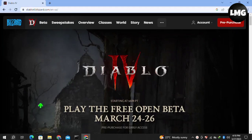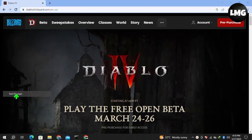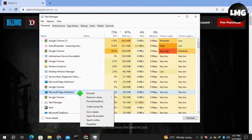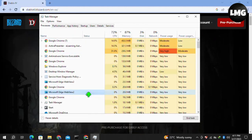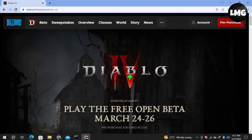Moving to our first method: right-click on your Windows icon at the bottom left and click on Task Manager. Once you are in Task Manager, find your game, right-click on it, and click End Task. After doing so, close Task Manager and restart your game — your problem will be fixed.